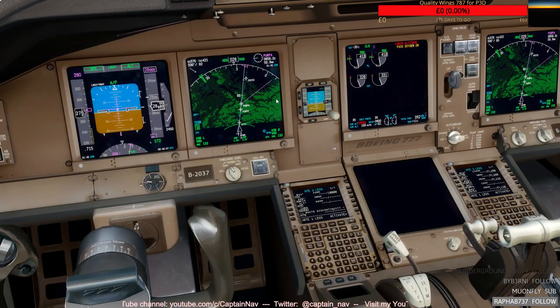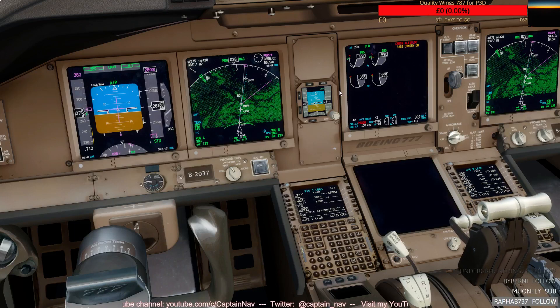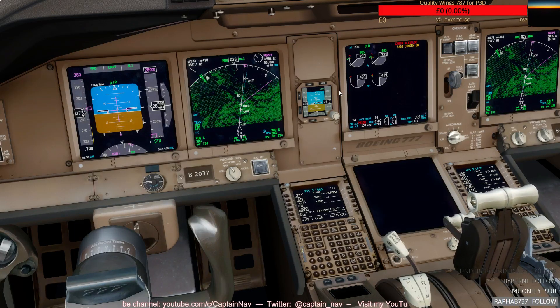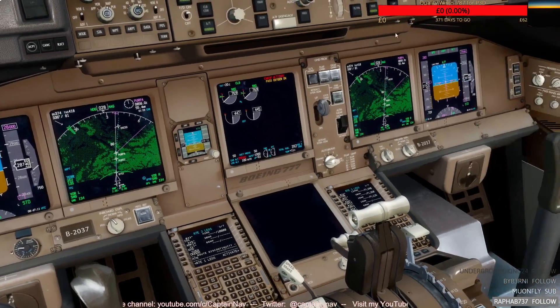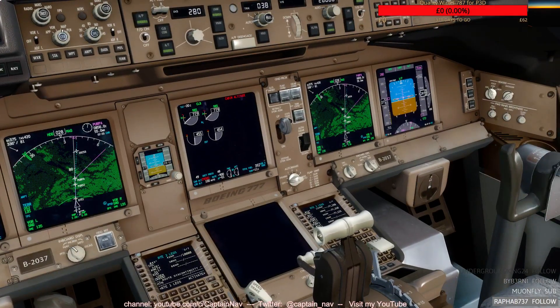We go ALT. Stow the speed brakes. We'll keep 28,000 feet. We've advised the crew - emergency descent, emergency descent - something like that. Review the ECAS. Cancel the ECAS. But the cabin altitude warning stays on, of course.